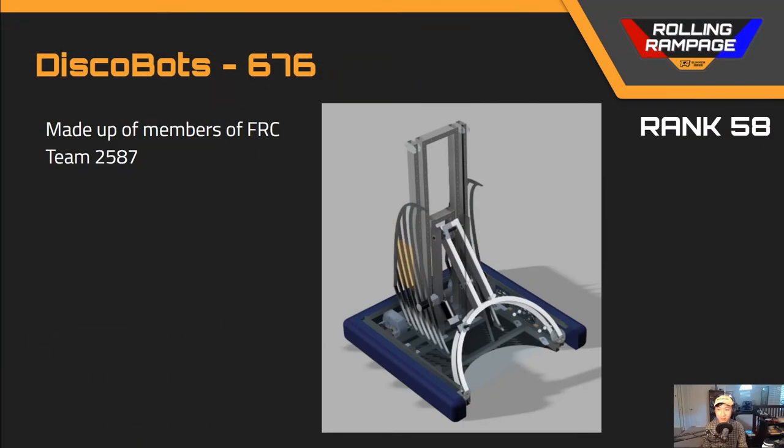Next up we've got team number 676, DiscoBots, in rank 58. This robot had a lot of good things going for it — the idea was simple: having an arm to pick up the ball and deposit it into the low or high goal. I would like to see a lot more detail on this robot, and I question the two side plates in terms of material utilization and what they add to the stiffness of the structure. We also have a motor poking through the side plates — little clearances like this are what I would like to see improved in the future.